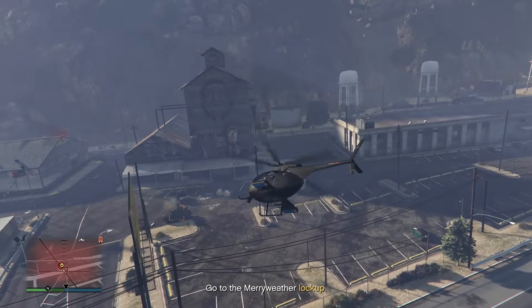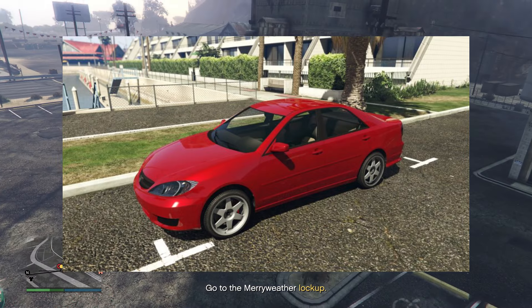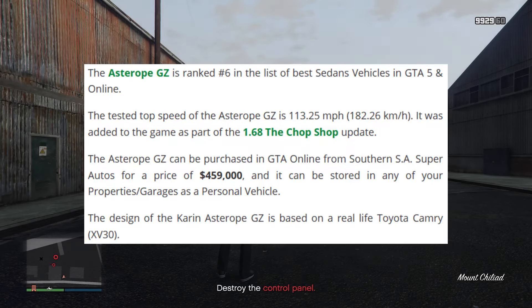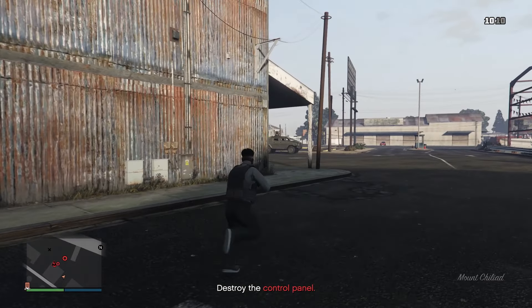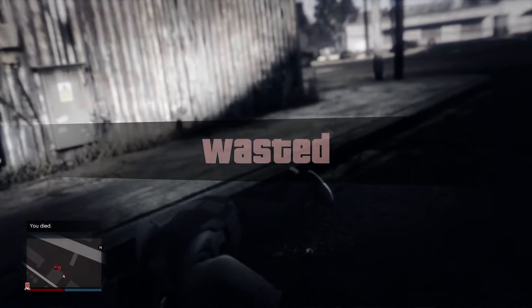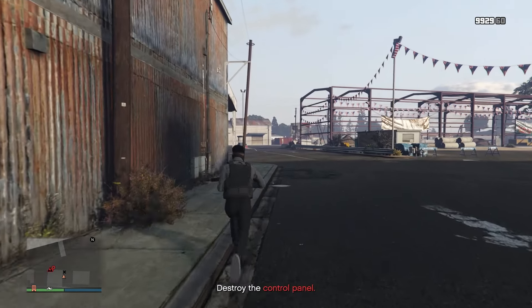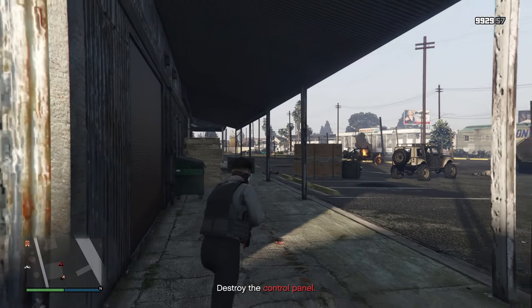To end off this video, an honorable mention goes to the Karin Astro GT. It is slightly slower at a 1 minute and 7 second lap time and goes for under $500,000 off the Southern San Andreas Super Autos website. Released fairly recently in the 1.68 Chop Shop update, it's based on the Toyota Camry XV30 specifically. That rounds out my list of the top four or five best and fastest sedans that I would definitely recommend.